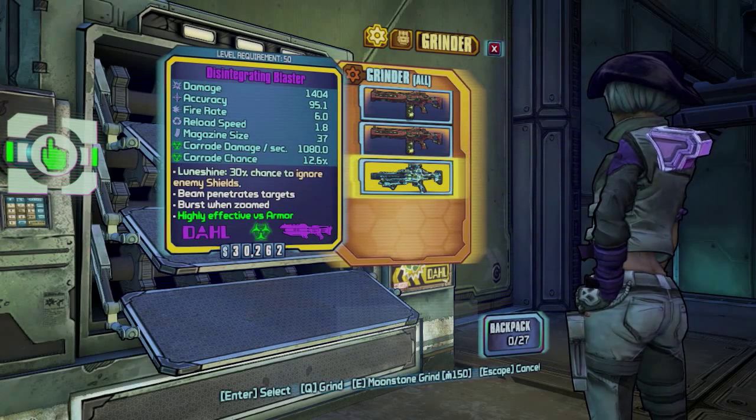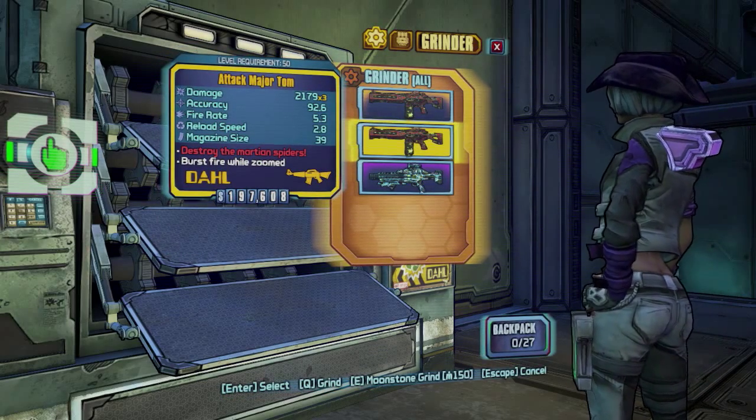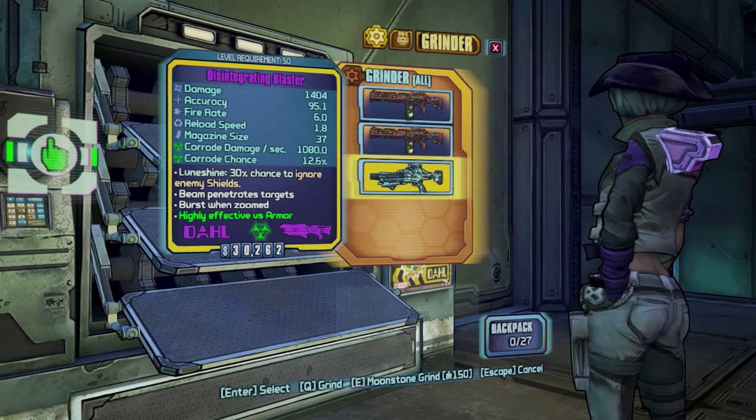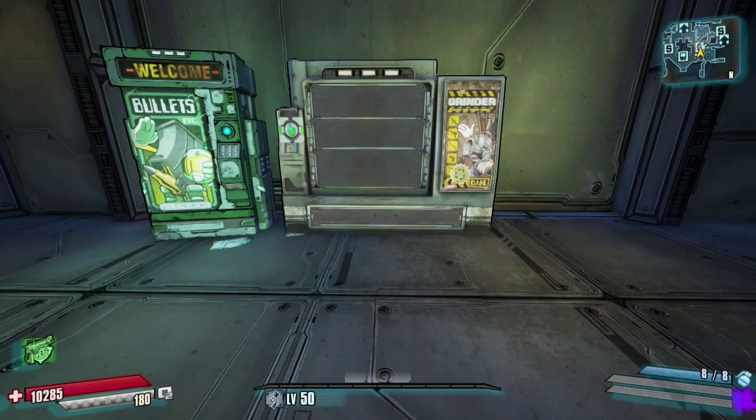The one that does matter is the purple that you put in third, which of course has to be a laser for us to get a legendary laser. Then we will go ahead and moonstone grind it and out will pop our legendary laser.